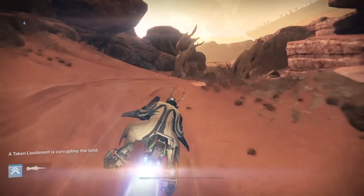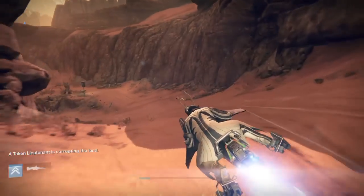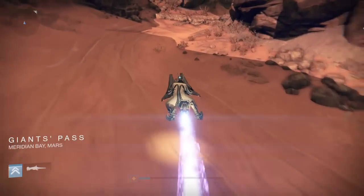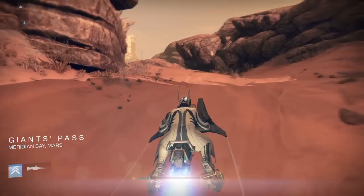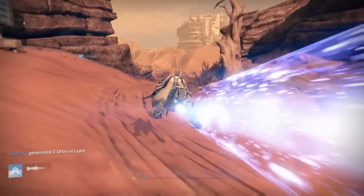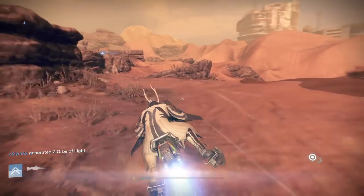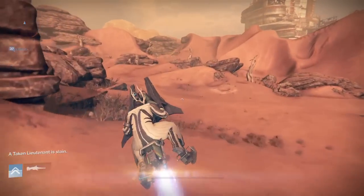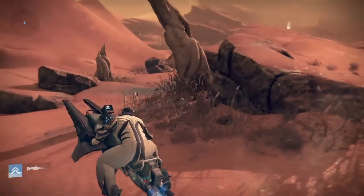If you try to do it on patrol by going from area to area scavenging, it's going to take ages. It's luck of the draw whether there's going to be relic iron in any certain area, and once you've collected all the relic iron you move to the next area which might not even have any. This is simply the fastest way to get relic iron — just constantly keep collecting it.